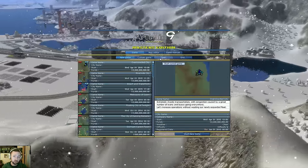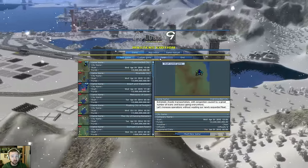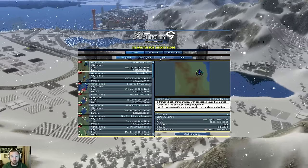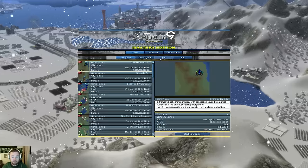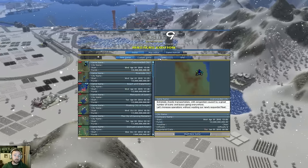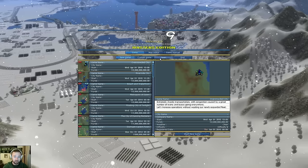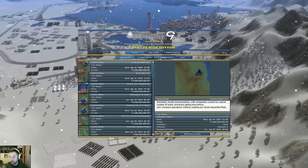Welcome everybody, Monty here back, and this time we're actually going to play and build some stuff out with A-Train 9. This is version 4.0, the Japanese railroad simulator, kind of city builder, yet stock management kind of transport tycoon. I don't know what it is, but we're going to play it and enjoy it.